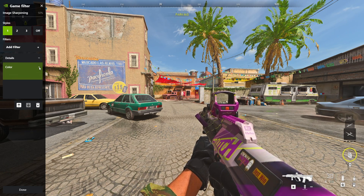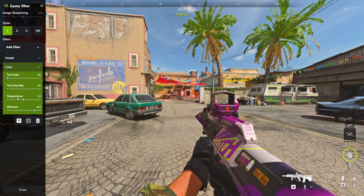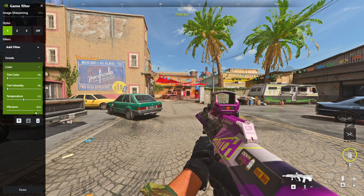Now all you need to do is copy down the settings you see here for Color and Details. You can always change and fiddle around with these, but remember, if you want your game to look exactly how mine does, copy these settings exactly.